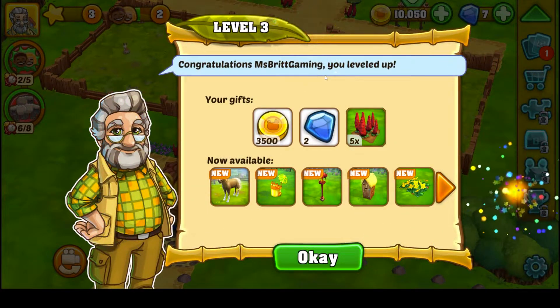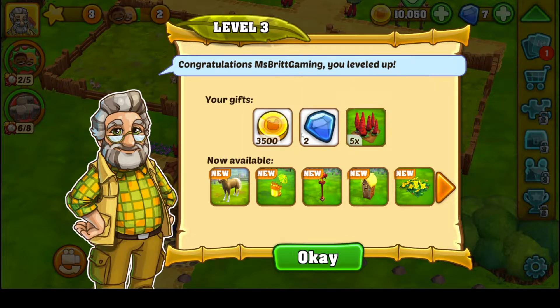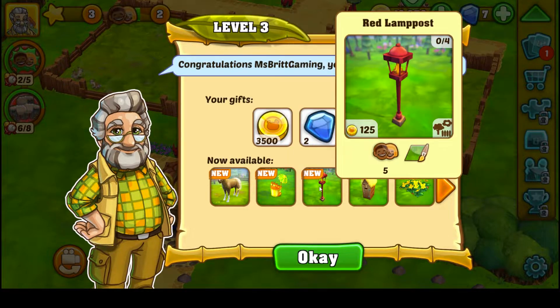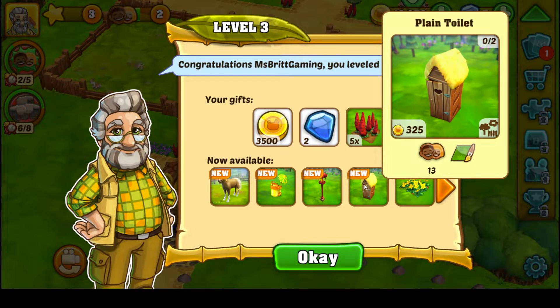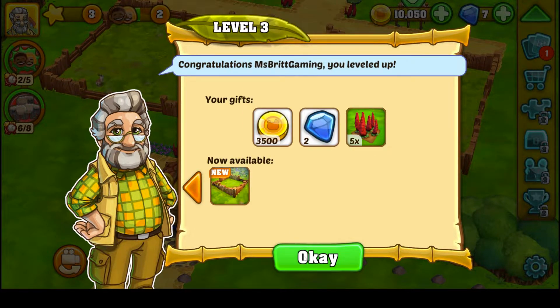Congratulations — level three! We got 3,500 coin, 2 diamonds, and 5 red things. We also got a drink cart, a red lamppost, a plain toilet, yellow violets, and a grassland enclosure.